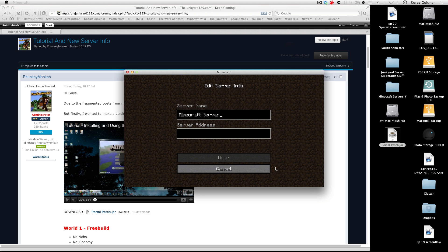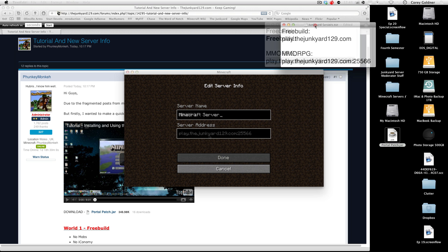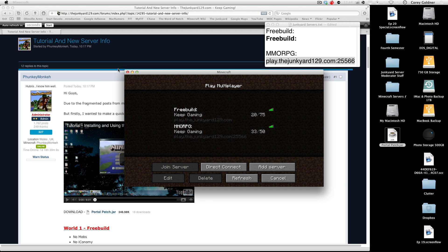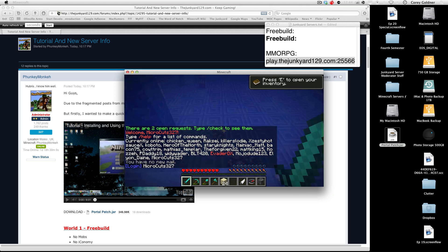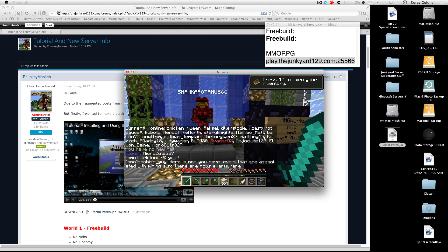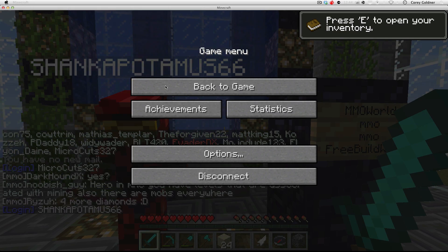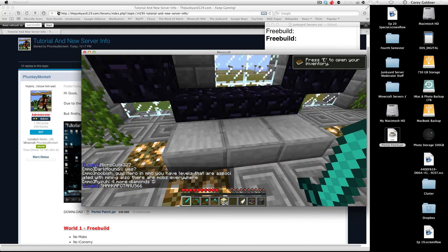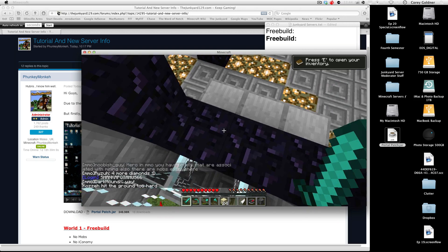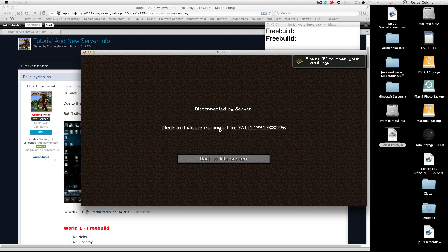Let me add the servers in now. Okay, so we've got both servers. Let me log into free build. Okay, so here's the portal — let me make it a little larger. And if you were to try it right now, it will give you an error saying 'please connect with this IP address.'